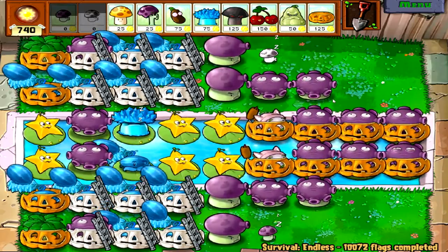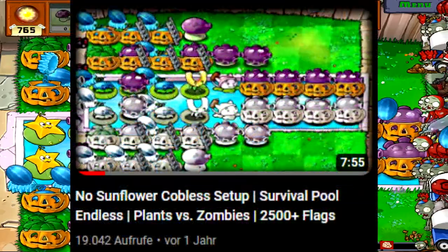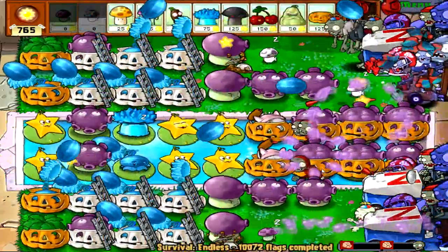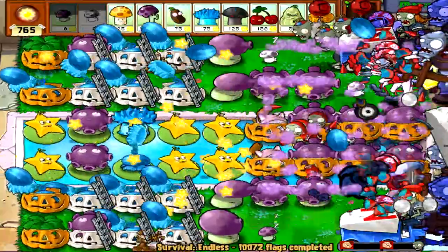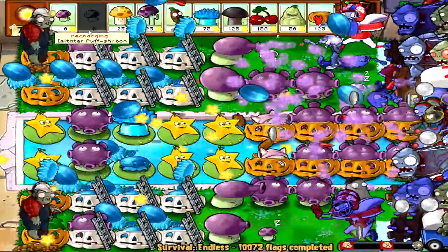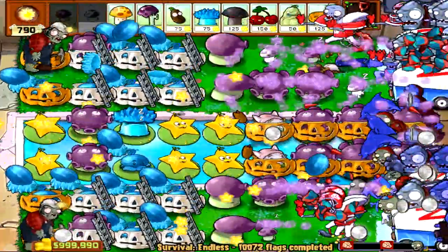Now to this build. I did a no sunflower cobblers run back in the day. To no other surprise though, this wasn't entirely jag-proof. So this setup really wouldn't truly last endlessly because eventually it would just run out of luck and die to the jags.